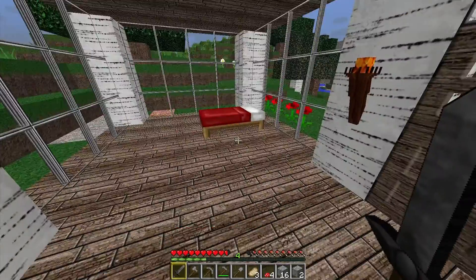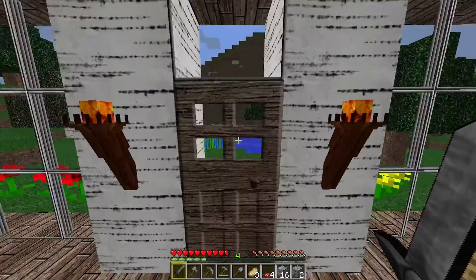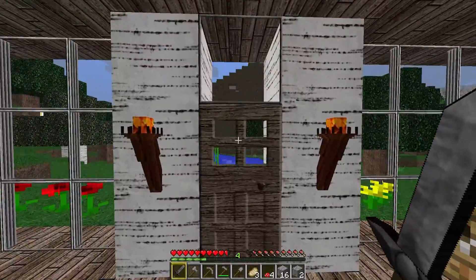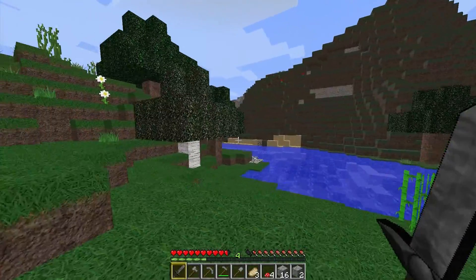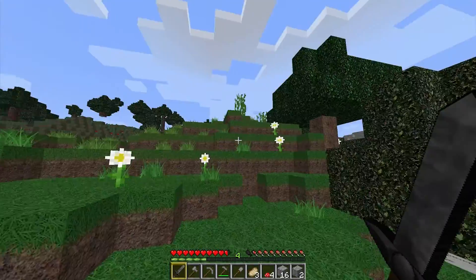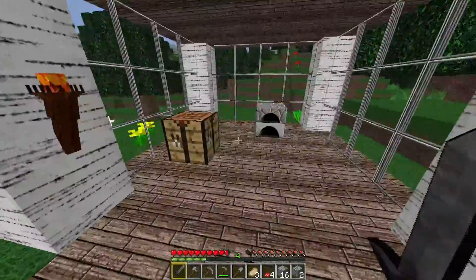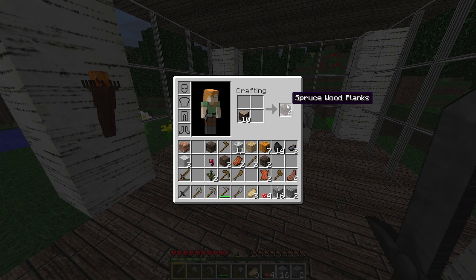Welcome ladies and gentlemen, my name is Django Joker and we are back with episode 4 of my Minecraft let's play, survival mode. In the last episode you saw that I built this house and we were exploring a little bit around my house. In this episode I will try and make a ladder.